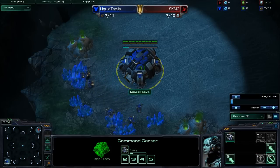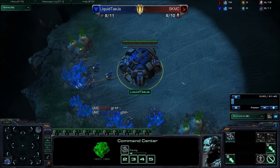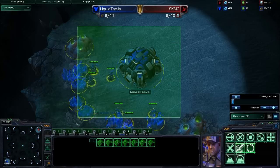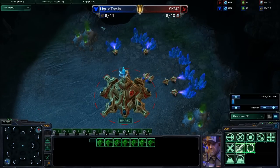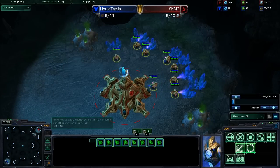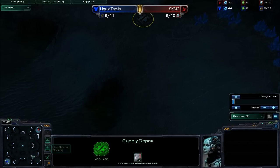Hey guys it's Nian here, bringing you the first game of the final series of the ASUS Republic of Gamers tournament held at the beginning of August. This is going to be on TSL4 Entombed Valley between Liquid Tasia in the bottom corner and SKMC in the top corner — cross spawns on this map. It does have neutral supply depots so they can't do a Nexus or CC wall-off.